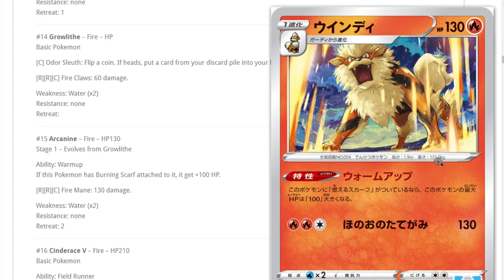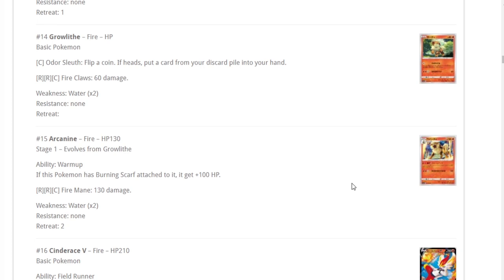Arcanine — I've seen this get some talk. If this Pokemon has a Burning Scarf attached, it gets 100 more HP — so 230 HP — and with the Burning Scarf you're doing 130, making it 150 for two attacks. With Scoop Up Net you can reuse Welder, and combining that with the Mewtwo/Eldegoss/Oranguru combo, you can get Welder back quite a few times. The issue is 230 is a number that other decks can still hit, so I'm in the air about it, but it's definitely not terrible.